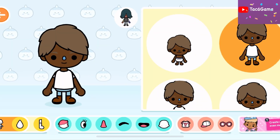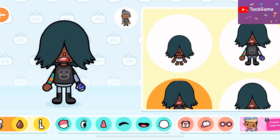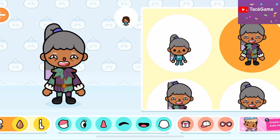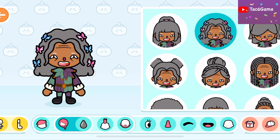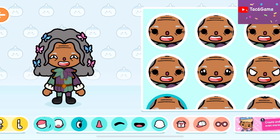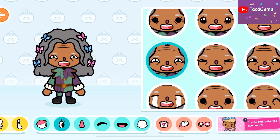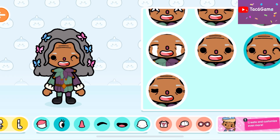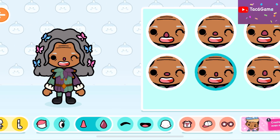I'm gonna make a girl. This girl is cute but a little bit creepy, so I'm gonna change her hair first with a long hair. I think this hair works, and her eye is a bit scary, so I'm gonna change her eyes to this one — oh, much cuter! And her nose is nice.